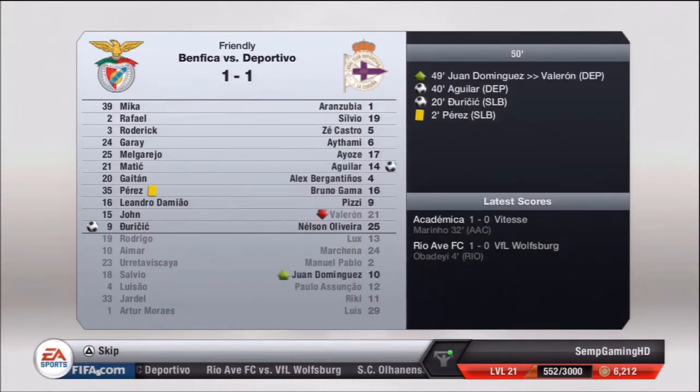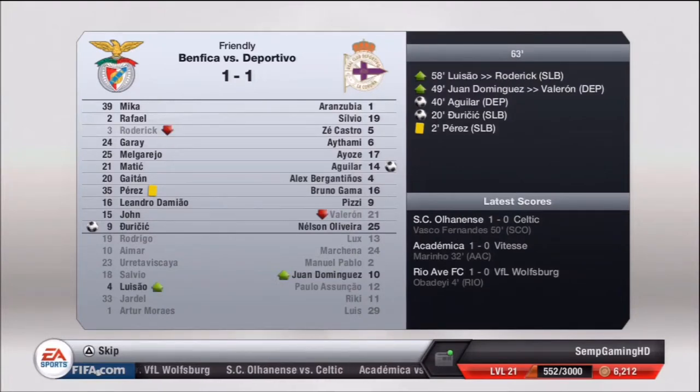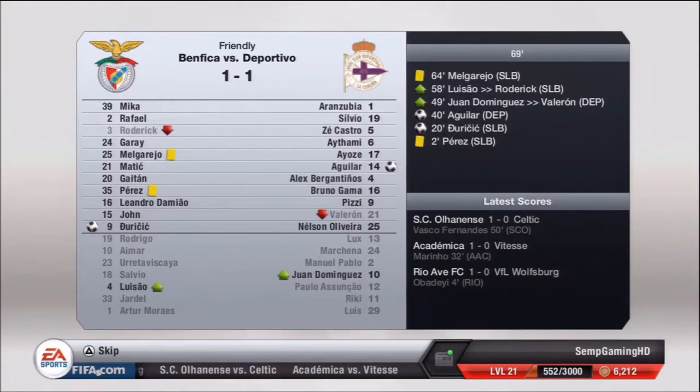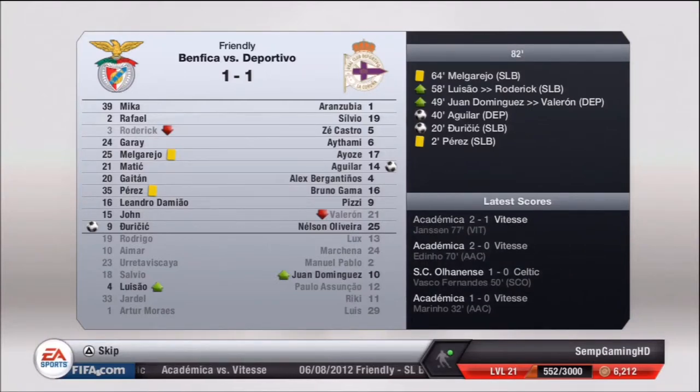That player — our left winger Juricic — has scored in every single preseason game, so he's definitely an exciting prospect for the season. Aguilar equalized for Deportivo in the 40th minute and that is how it ends. So we're finishing with two draws in preseason having still not lost a game, and hopefully we can keep that run going throughout the season.